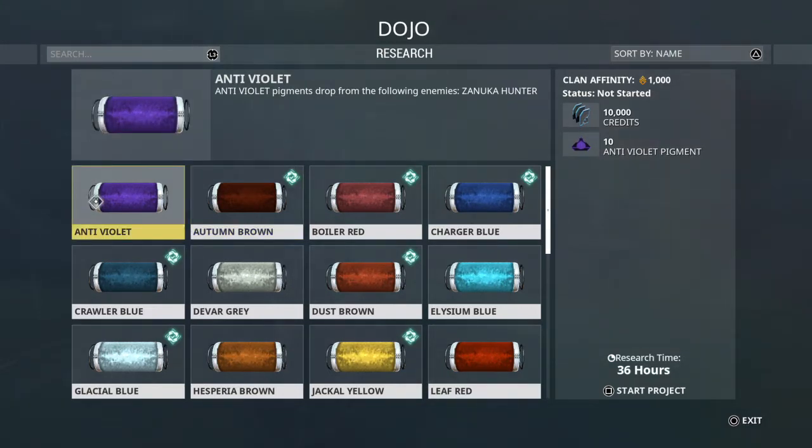Anti-Violet drops from the Zanuka Hunter. Every two weeks Baro Ki'Teer comes, and you can buy beacons to get the Zanuka Hunter to come after you. If you want to spend Ducats, you can — it only takes ten, so it's not too bad.